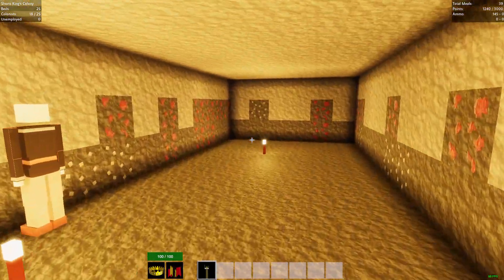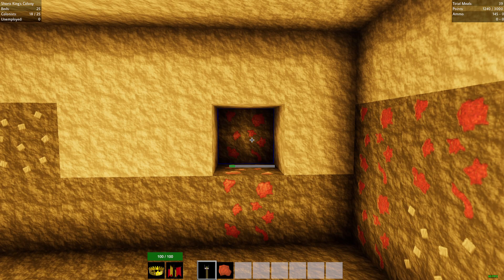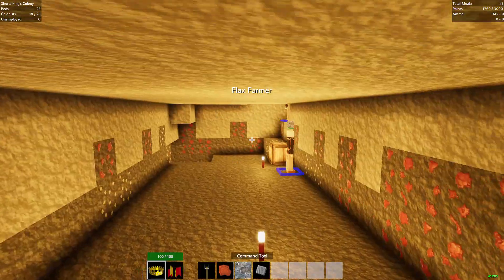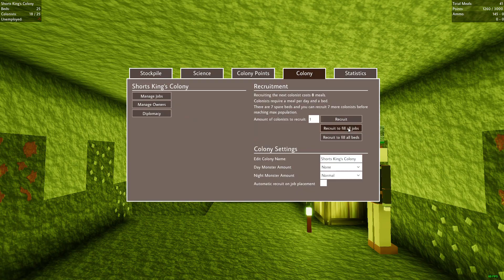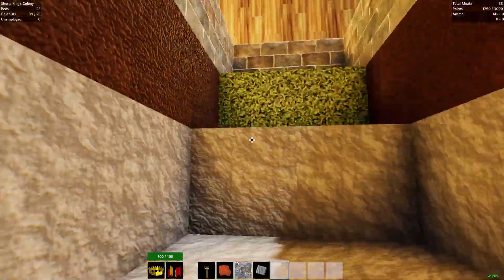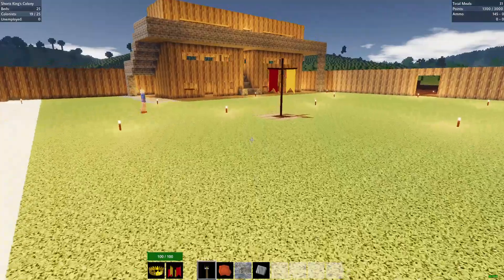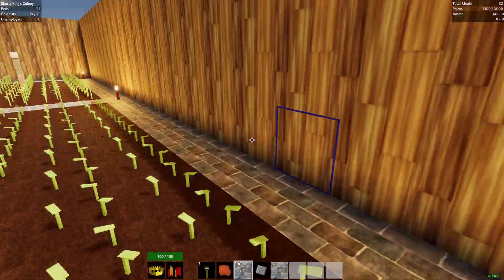Which explains why we don't have a whole lot of copper. Alright, and we're free to fill all jobs — we're almost to 20 colonists. I'm going to start staircasing up and making our wheat tower so we can get more wheat here, because we are going to need it soon.